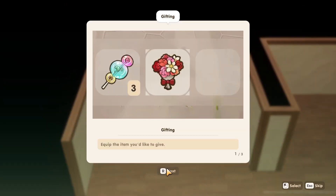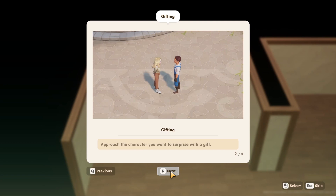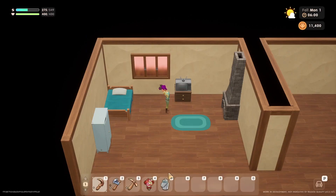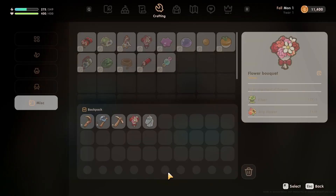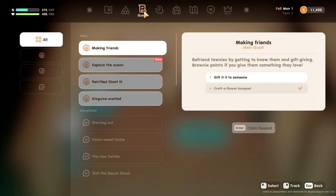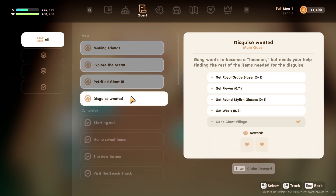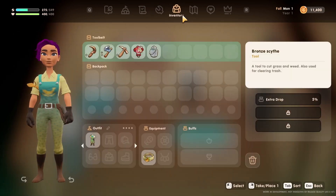There's a gifting mechanic: you equip the item you'd like to give, approach the character, and spread the joy. There's also a new main quest called 'Making Friends.' Looking at the quests, the others — ocean, petrified giant, disguise, wanted — are all the same quests as before.